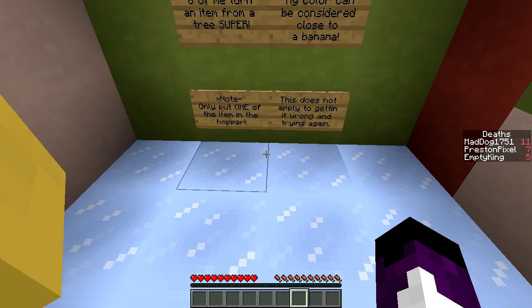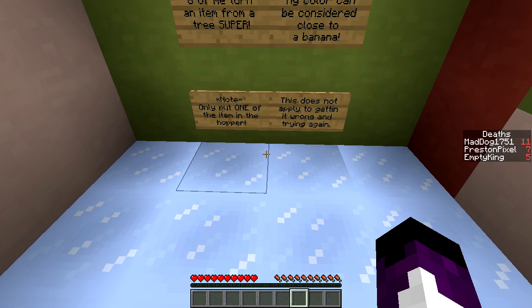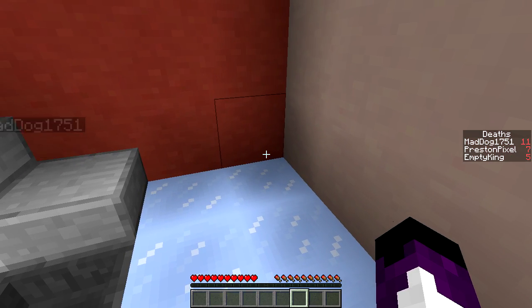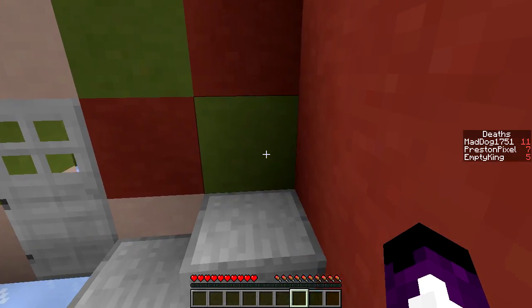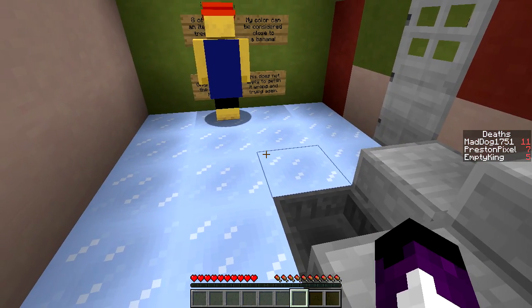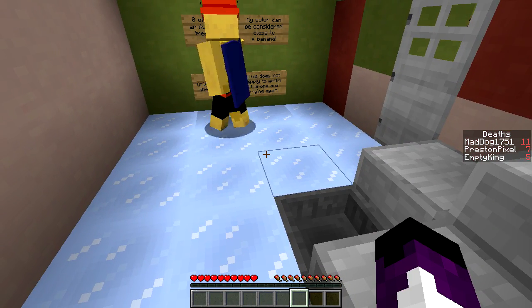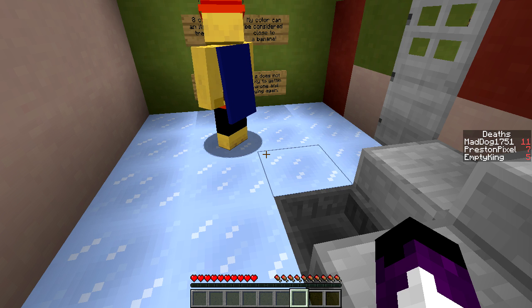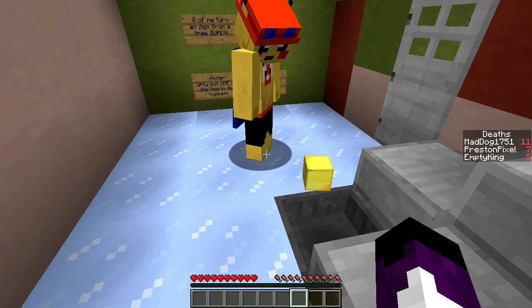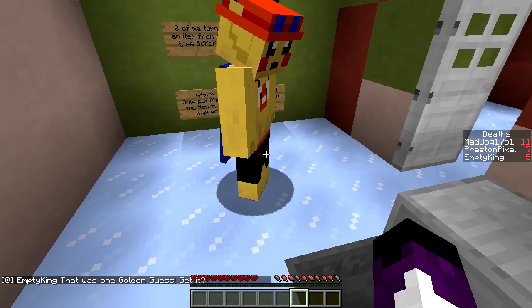Only put one item. Are you cheating? No, I wanted to see if it was actually taking something. Eight of me - turn an item from gold... Oh, it's a gold block! Because they turn the - yeah, we thought about it way too wrong. That was the one golden guess you can get. Zing!